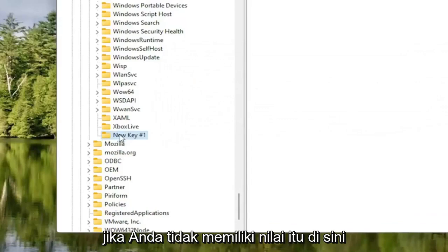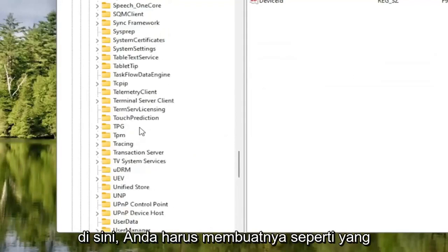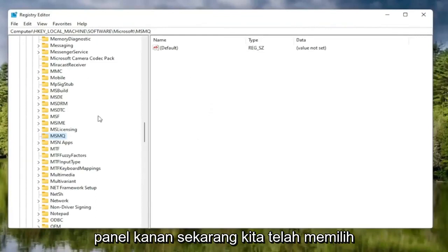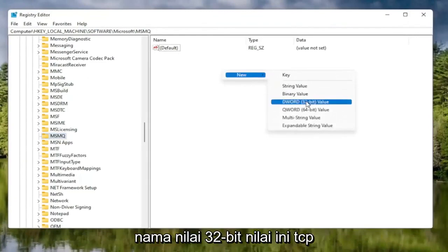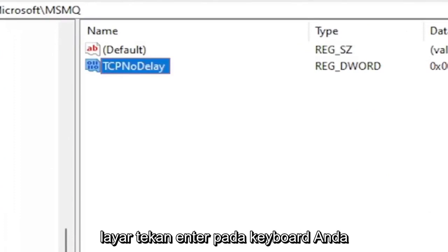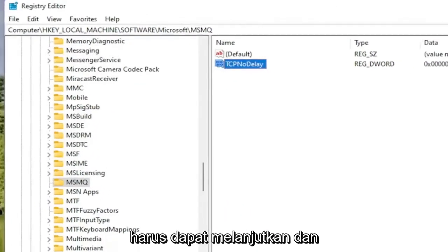If you do not have the MSMQ folder, create it as just shown. If it already exists, you can use the existing one. With the MSMQ folder selected, right-click in a blank area on the right panel, select New, and then DWORD 32-bit Value. Name this value TcpNoDelay, exactly as shown on screen. Hit Enter, then double-click on the value, type the number 1, and select OK. Once done, close out of the Registry Editor.